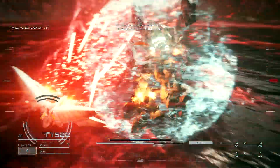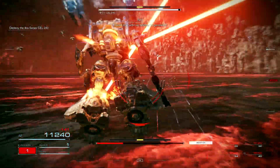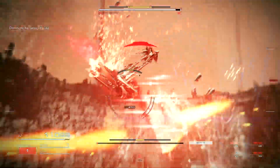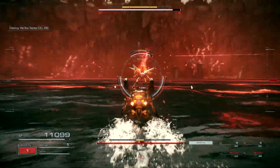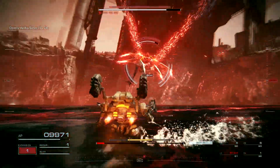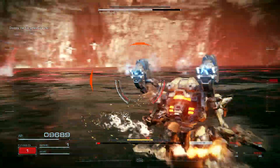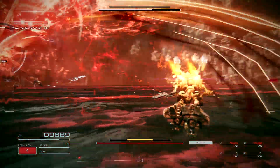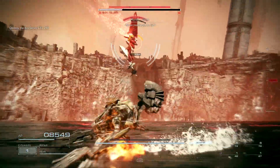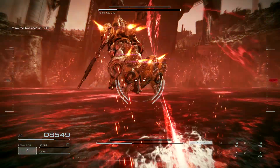For the second phase the strategy didn't really change at all — just get really close and hope I don't get combo'd to death, and hope it destroys its generator. Dodging the giant energy plane attack is as simple as just staying in the air and hoping for the best.